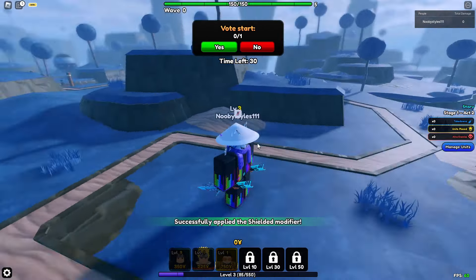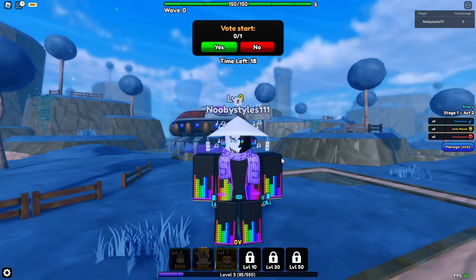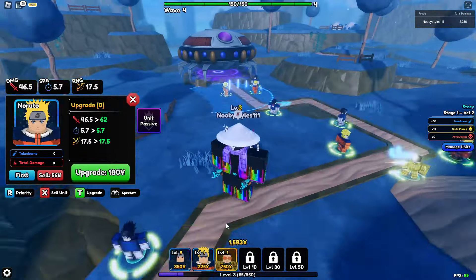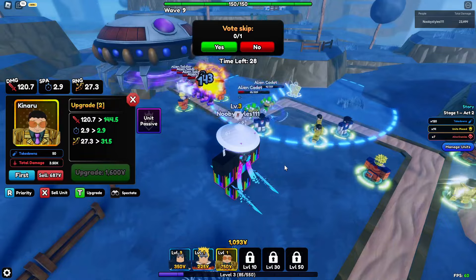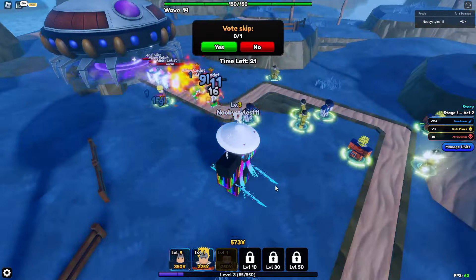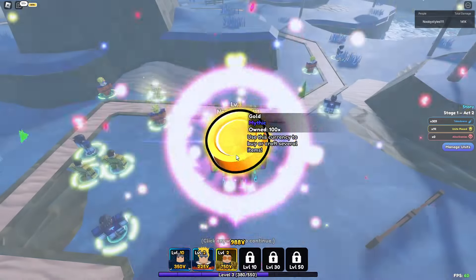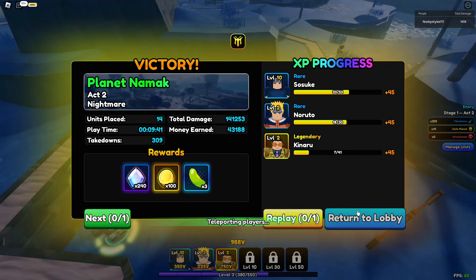Now you just have to complete an already-completed level on Nightmare. I'll fast forward so you don't have to wait. After you complete the Nightmare run on an already-completed level, all you gotta do is leave — basically return to the lobby.